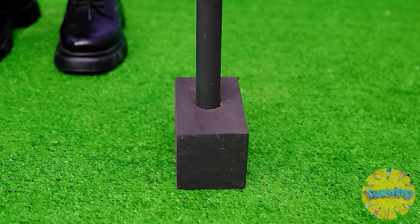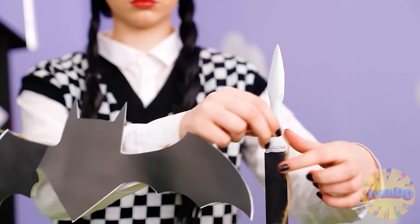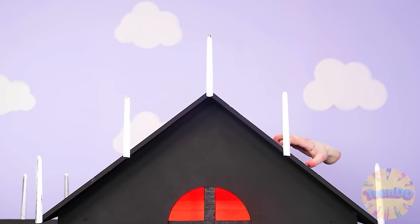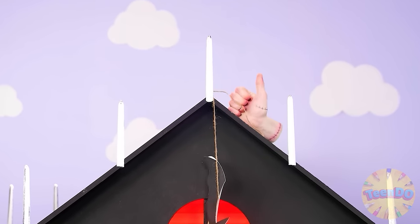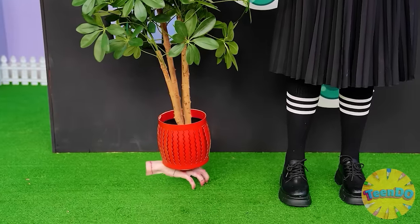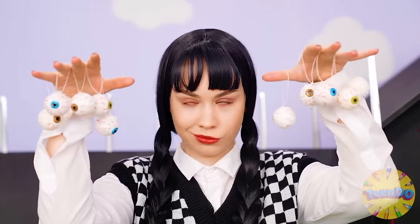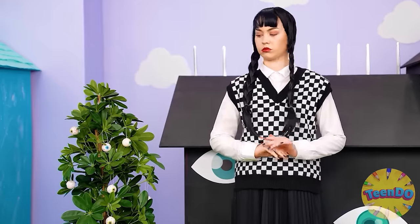Wednesday decided to start the yard with a spear and bat ornament. It's beautiful in its own way. Where do we go without thing — the best helper ever. Where without plants, right? But she didn't leave it just like that. Of course not — where without creepy decorations in the form of eyes?